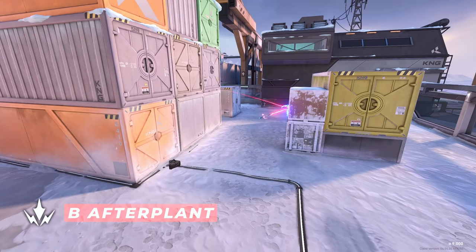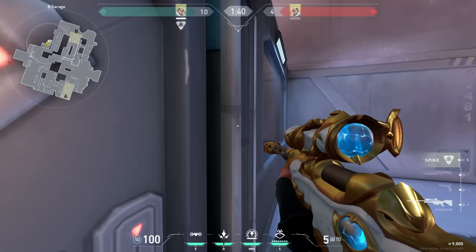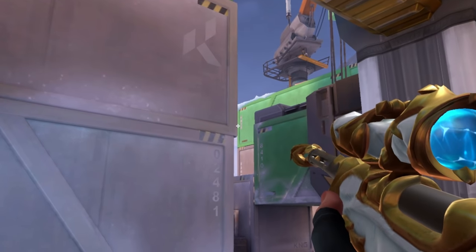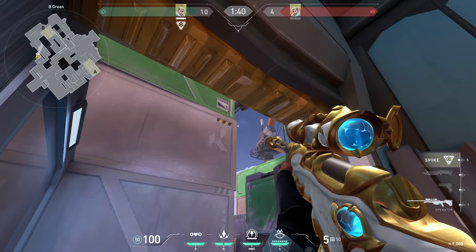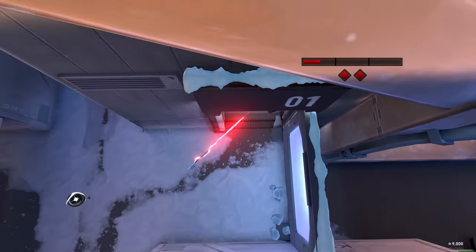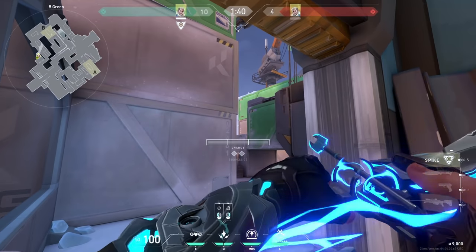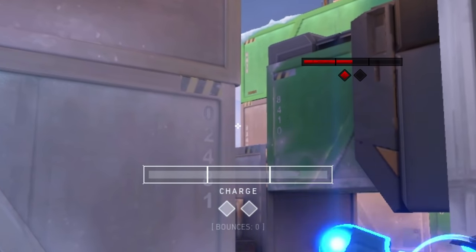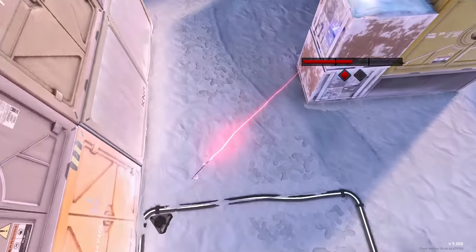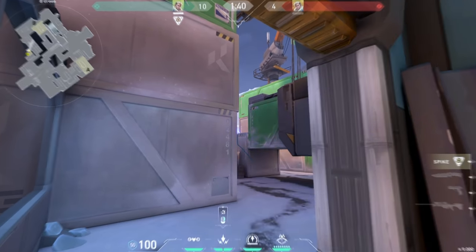Shock darts for B default after plant. Run towards the B garage and hug the doors, then line up those two containers with each other. For the first arrow, aim at this corner and do two bounces with just a tap. For the second arrow, aim in the middle of these two containers and do one bounce with one bar of charge. Both arrows together look like this, and anyone defusing the spike will get killed.